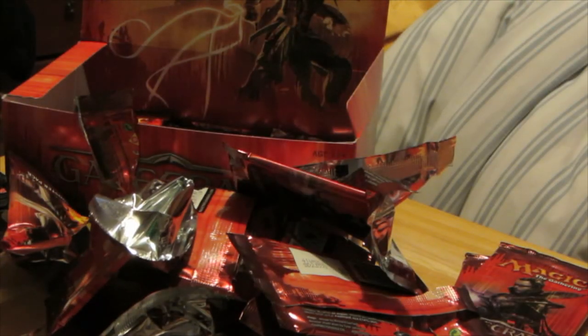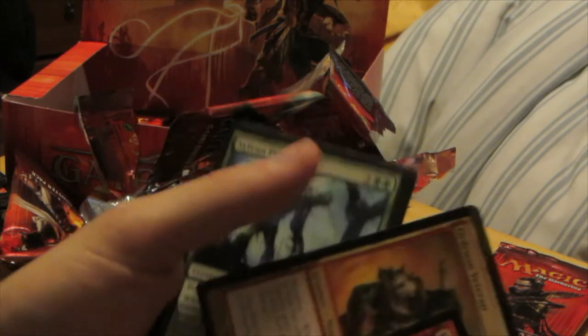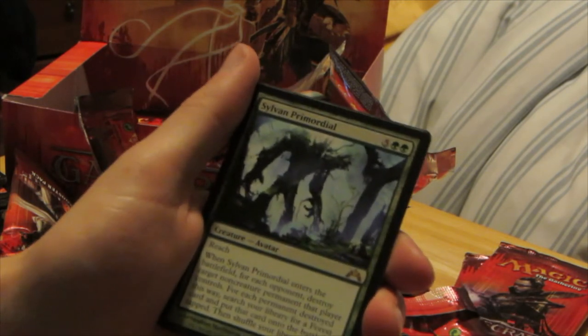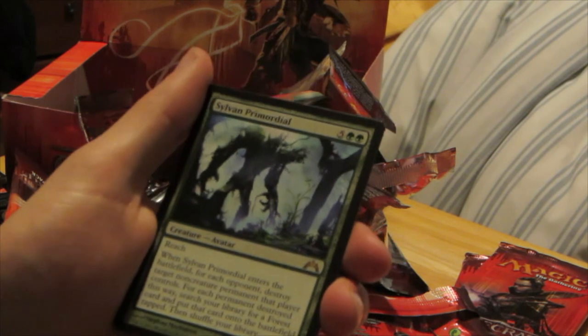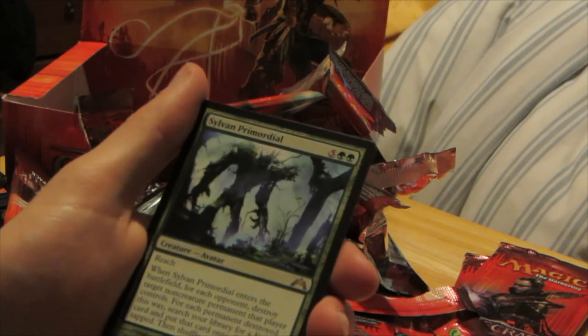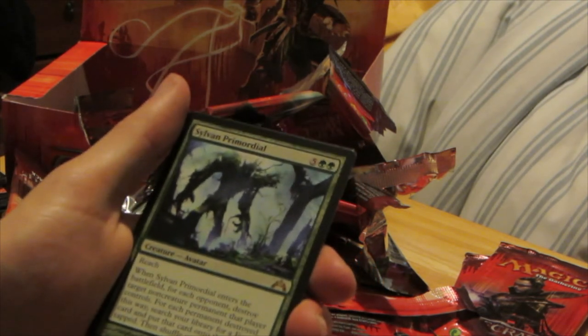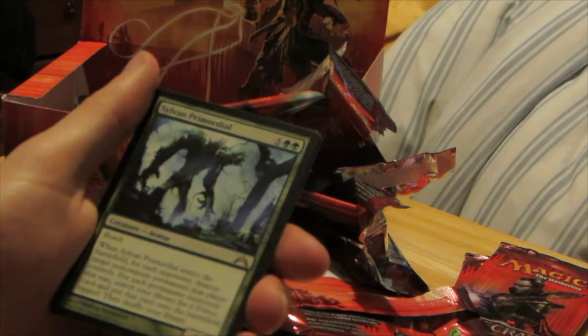Not doing too bad for time. Got another uncommon — or, a shiny. We have Gruul Cluestone, Firefist Striker, Ordruun Veteran, and Sylvan Primordial. Pretty darn good. Whenever Sylvan Primordial enters the battlefield, for each opponent, destroy target non-creature permanent that player controls, and for each permanent destroyed this way, search your library for a Forest card, put that card into the battlefield tapped, then shuffle your library. Pretty good — 7 mana, has reach, 6/8.